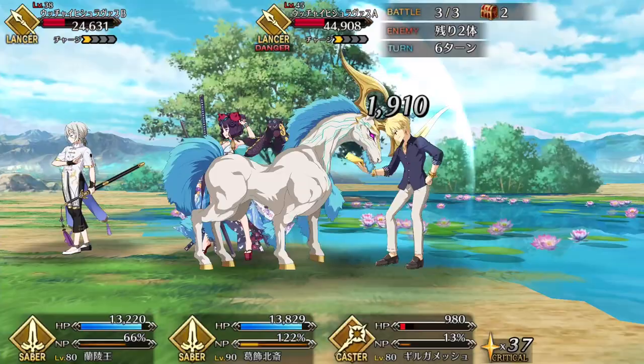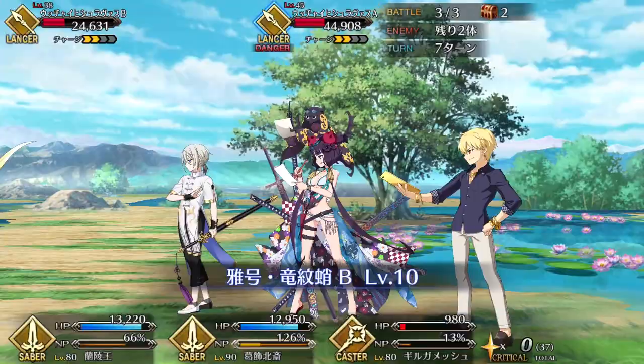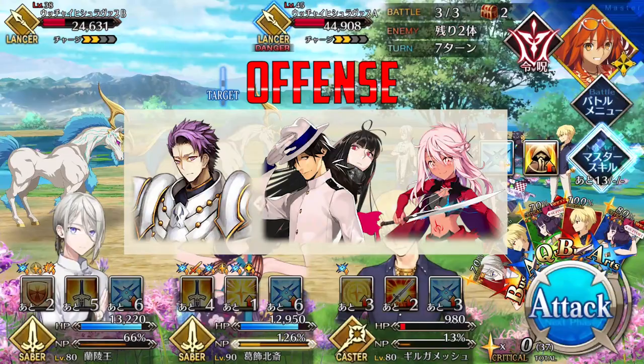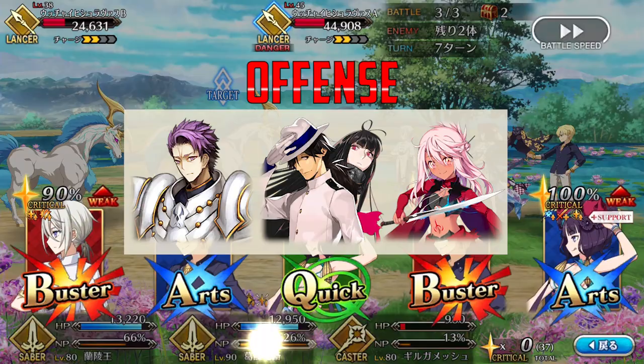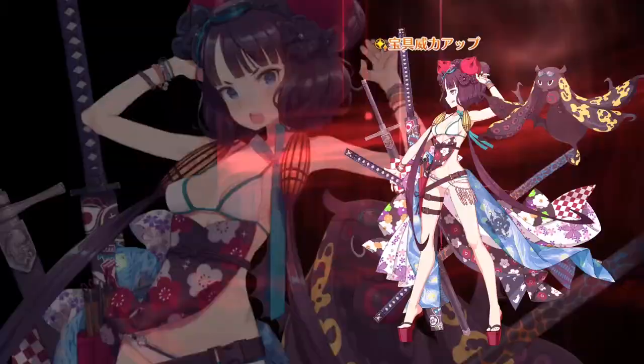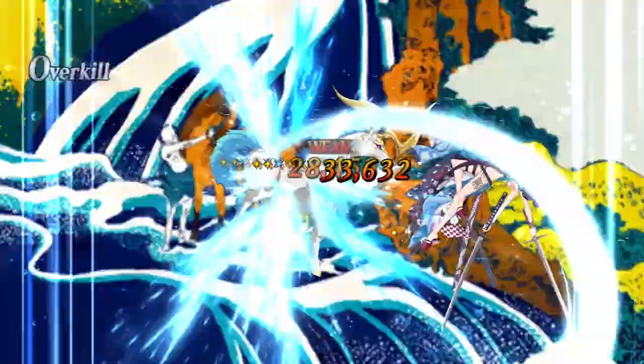For offensive options, Lanling works best when he's supporting art servants that have high NP gain or high crit damage — servants like Saberlot, Ryoma, and Kuro. Saberlot makes for a powerful DPS in crit teams with Lanling because Demonic Face complements his skill set perfectly. Ryoma and Kuro are also strong DPS options in more Noble Phantasm focused teams, where they can make excellent use of Lanling's high uptime arts buff and his NP charge to spam out their Noble Phantasms.